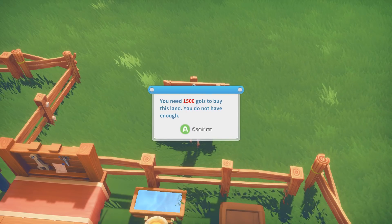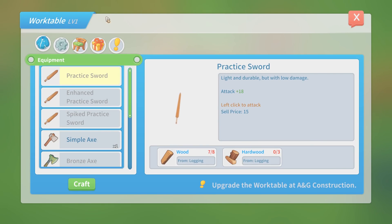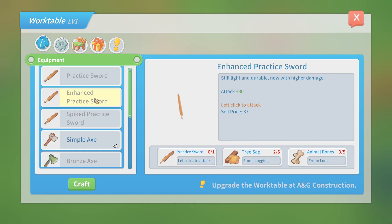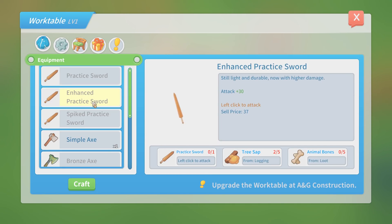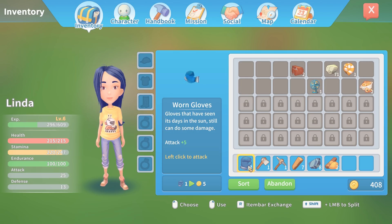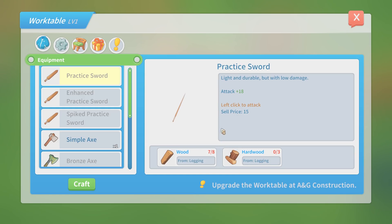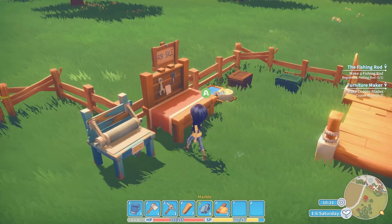How much does it cost to get a larger space? 1,500 gold — good to know. The spike practice sword costs five spines, some resin from logging, and a regular sword. We do have to make the first one, then the next. Making a sword is going to be really powerful. A little bit of wood, a little bit of hardwood — we have three hardwood already, so we just need one more wood and we can make that as well.